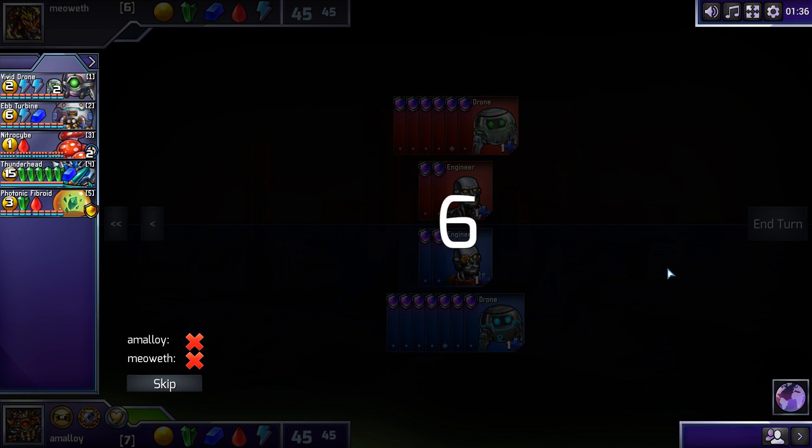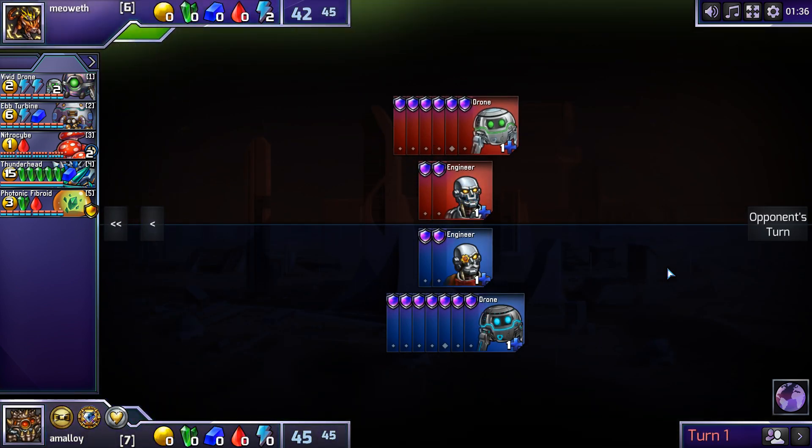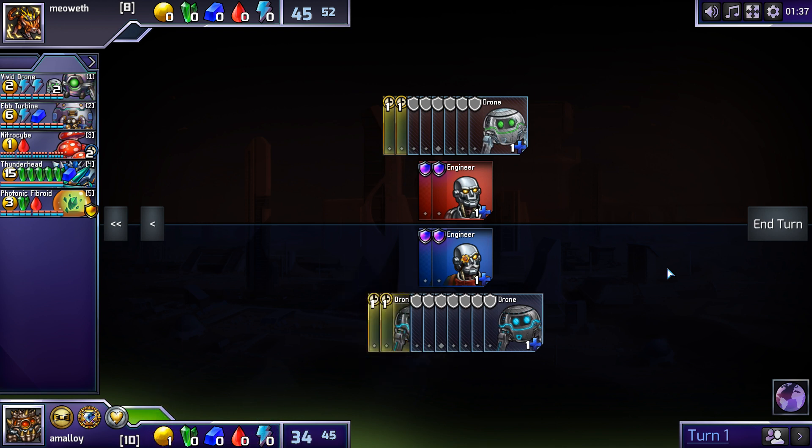Kind of a weird set. There's not really any compelling attackers, but a couple of flexible econ units. You kind of want all the colors, because blue is good for ebb, and green. You kind of want red just because it has the best attackers.